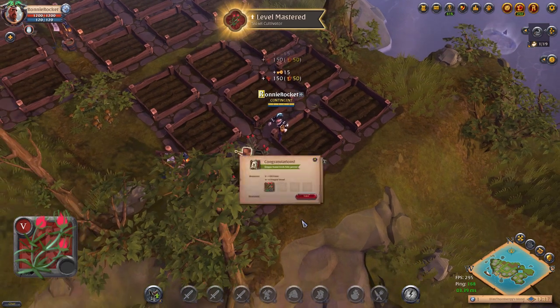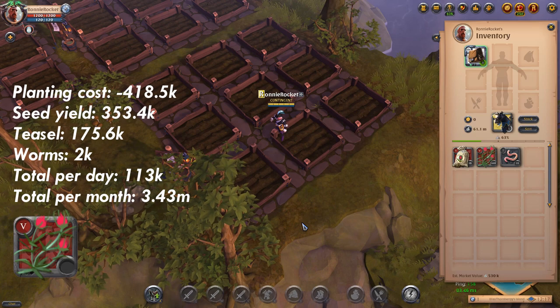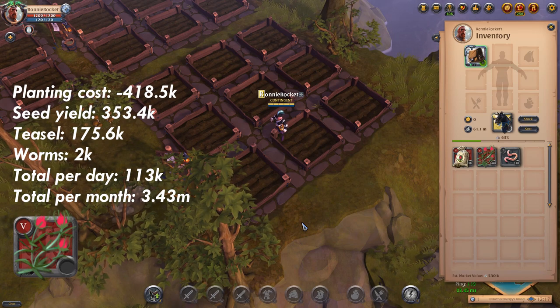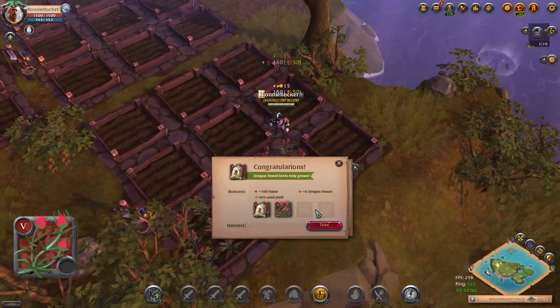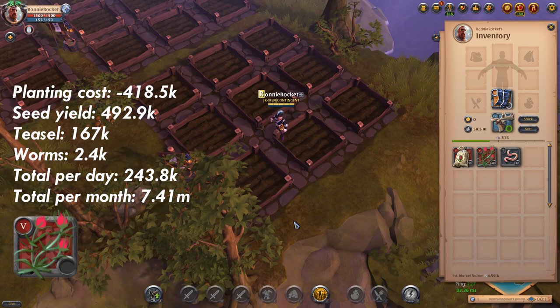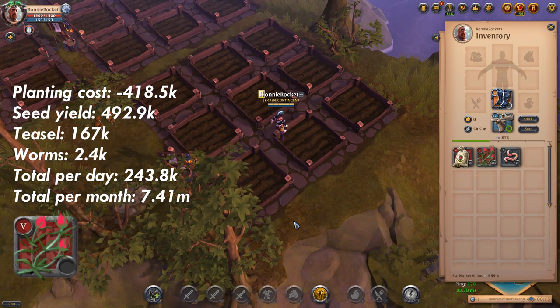Next up we have Dragon Teasel. The initial investment for 45 teasel seeds will cost you 418k. Without focus we got back 448 teasel, 38 seeds and 10 earthworms, making a total of 113k per day which is around 3.43 million per month. With focus we got back 426 teasel, 53 seeds and 12 earthworms, making a total of 243.8k per day which works out at 7.41 million per month.